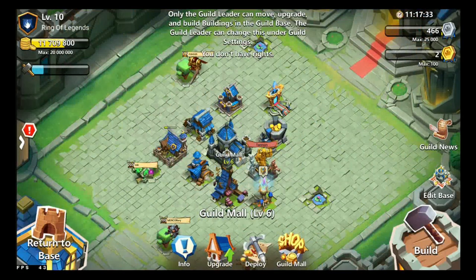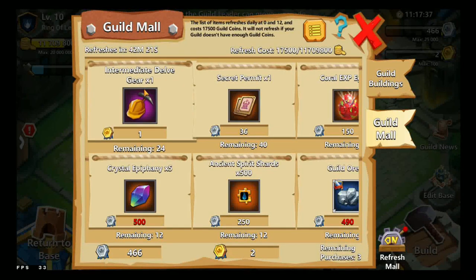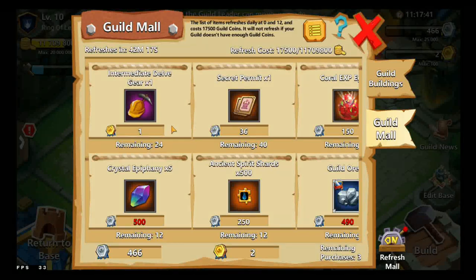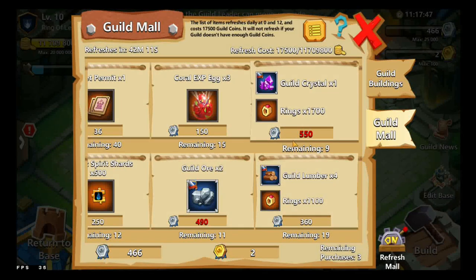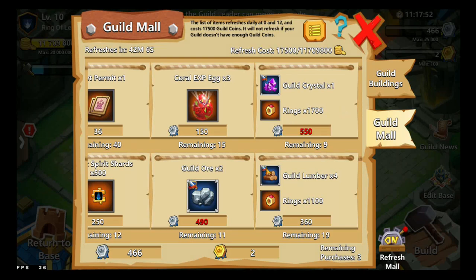You can spend your Guild tokens in the Guild Mall, which has all kinds of stuff. You can actually spend the Guild tokens and get things like one Guild Crystal and 1,700 rings — so it's a very nice reward.